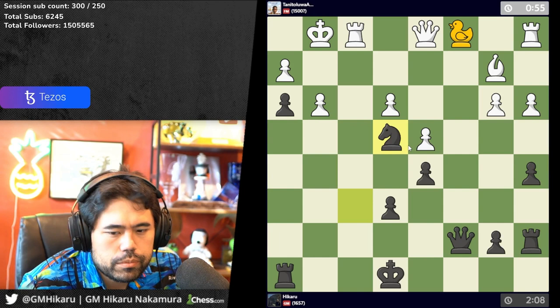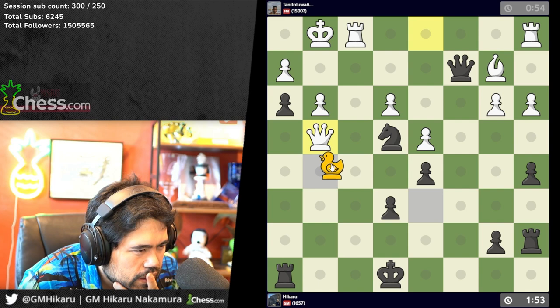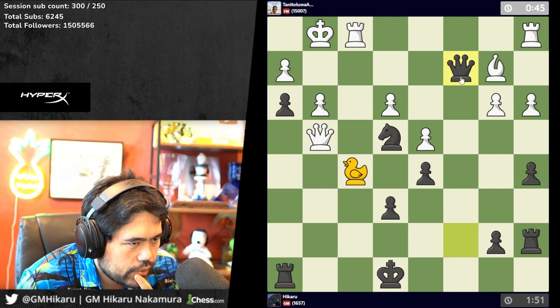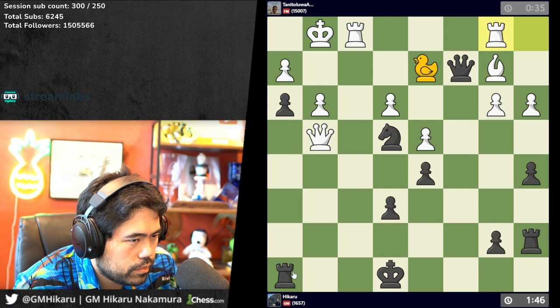He plays queen g4. It's getting really sneaky. I'm going for checkmate — have to be very careful here. There's 92 seconds left. I'll go here and put the duck back here.